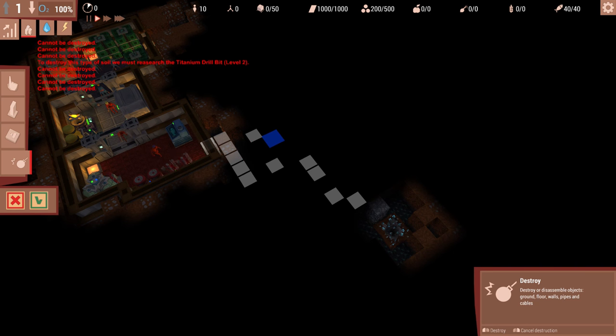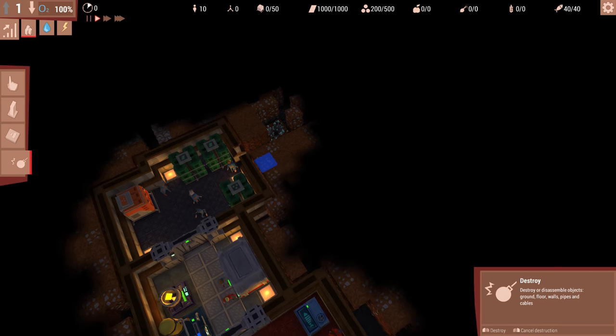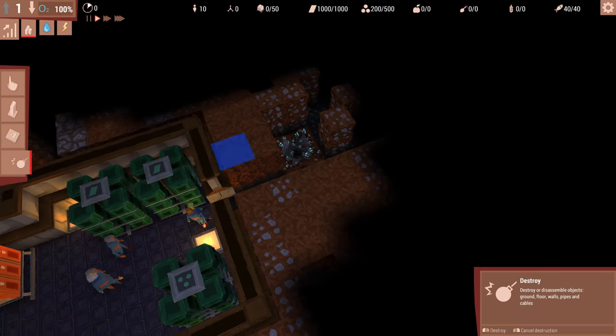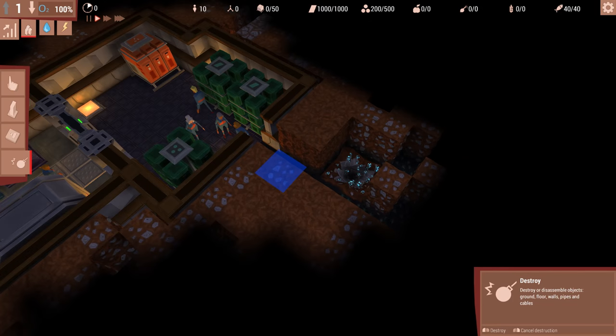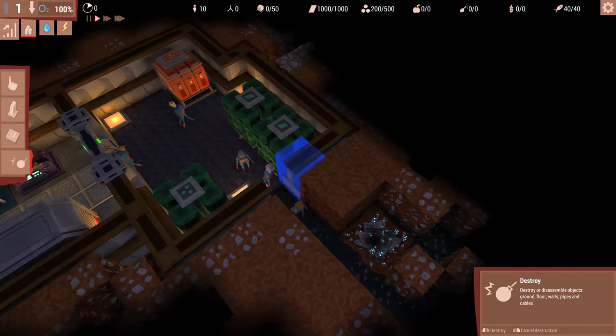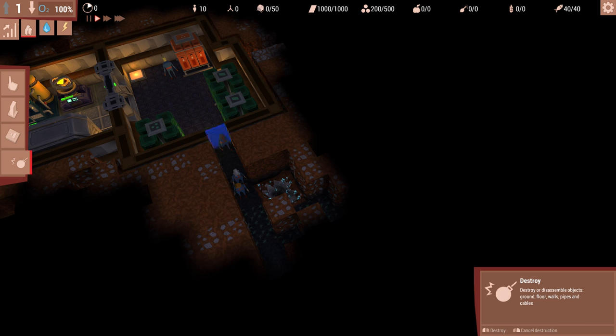You notice how it says 'cannot build' or 'cannot destroy'? Some rocks are too hard for you to destroy starting off. However, you can research later on and be able to do that. We can move the camera around - I'm using the middle mouse, or you can also use the keyboard keys. I'm using WASD to move around and you can zoom in and out. All the standard city sim manager type things.